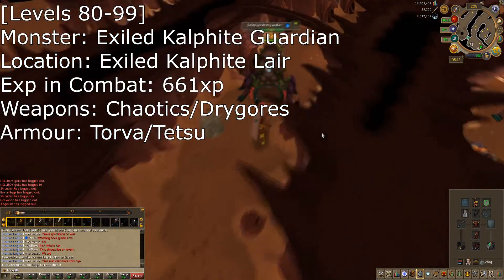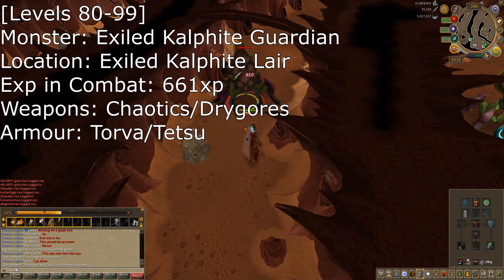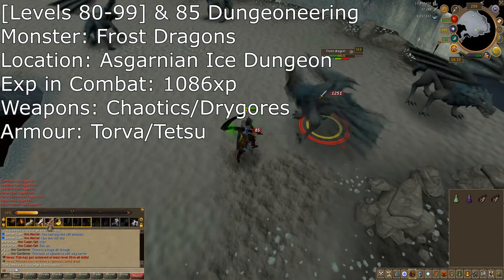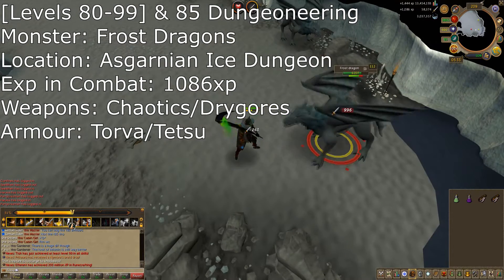If you don't want to take the bossing route, from 80 to 99, I would recommend Exiled Caliphite Guardians. These are found in the Exiled Caliphite lair. It's very redundant, but it's really good experience. If you have 85 dungeoneering, I would recommend doing frost dragons. This is amazing money and experience.